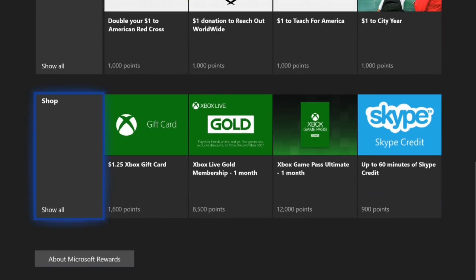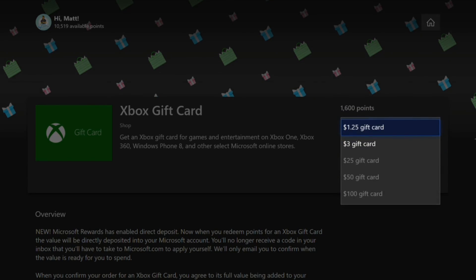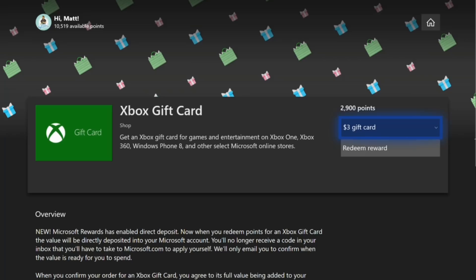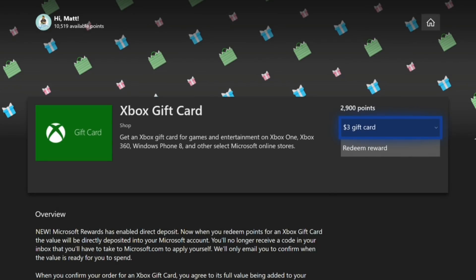Basically, what I like to use this for is the Xbox gift card — money for buying games. They just had an offer where 4,000 points would actually get you $5. So if that was still on, I would have earned myself $10 with my 10,000 points. But right now they're only offering the $1.25 card or the $3 gift card. I guess if I had more points I could choose the $25 gift card, but I'm not there yet. So if I wanted to, I could redeem for the $3 gift card — I got 2,900 points there. Basically I could get about $9 or $10 out of this and put that towards a future game.